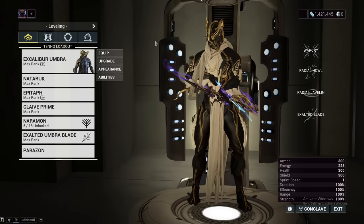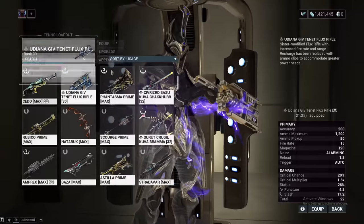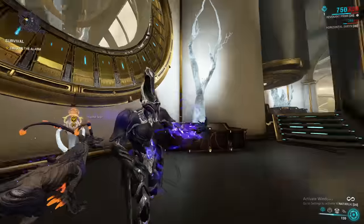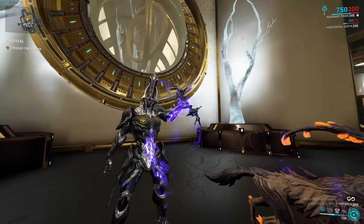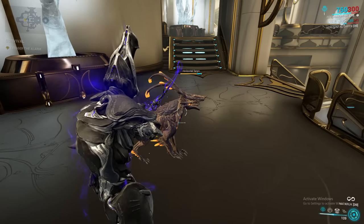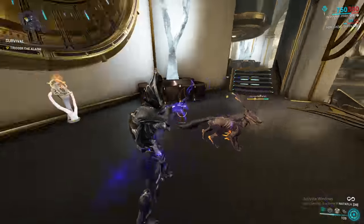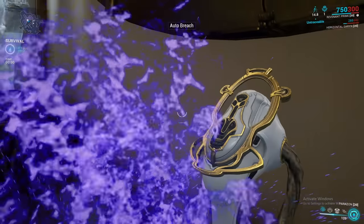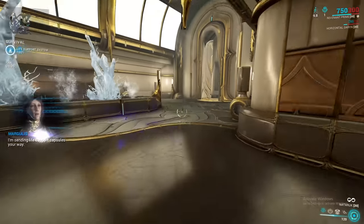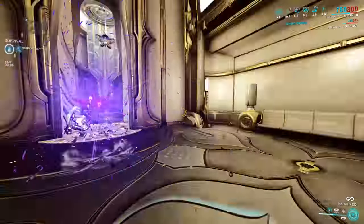With that being the build for the Naderuk, let's hop onto Revenant — I just made a video on him, go check that out if you haven't. We'll use our Naderuk and go do some Steel Path. Here we are in Mot, in the Void on the Steel Path, my favorite place to test things. I am using a Panzer Vulpaphyla mainly because it can't die, but also because it spreads Viral which helps the Slash procs that the Naderuk will do. I will not be using Roar either — just Mesmer Skin to show off how powerful this thing is.